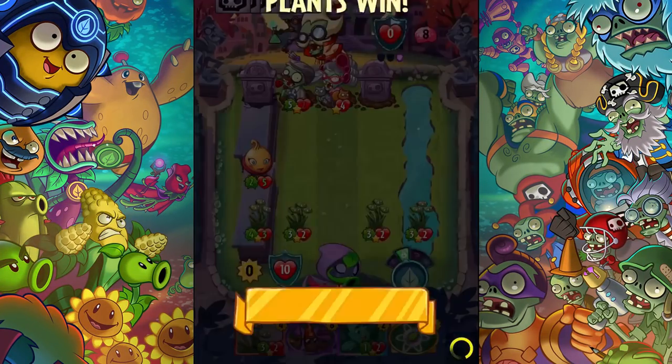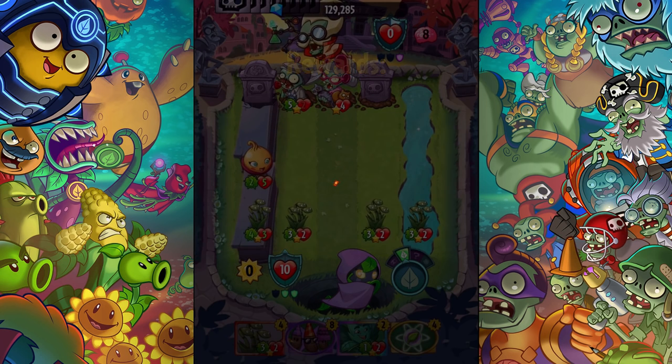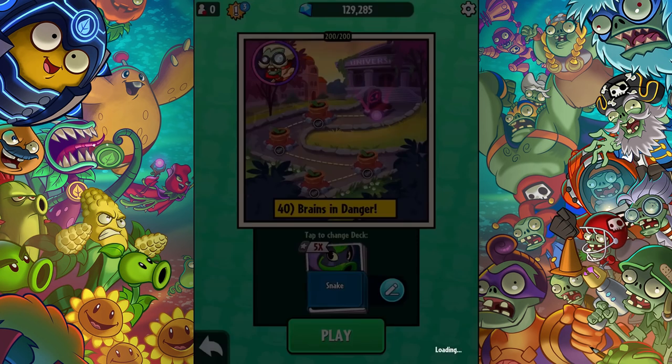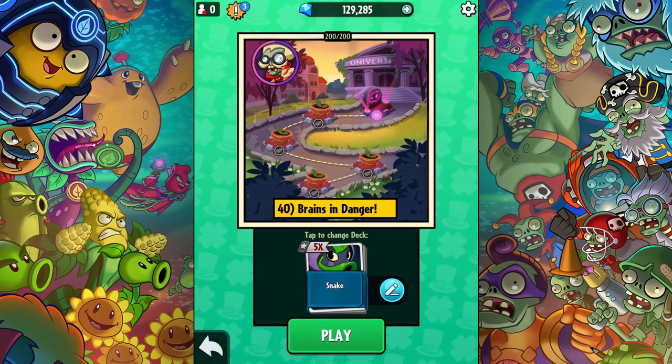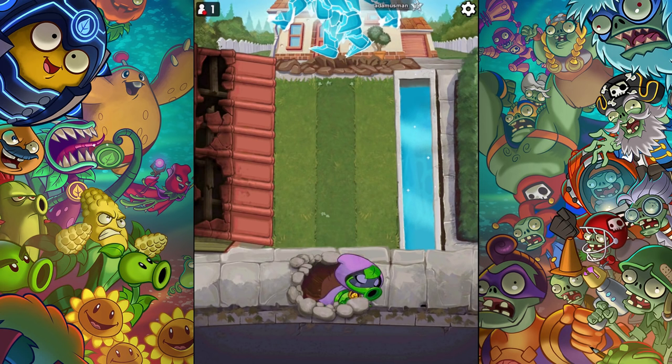That's the snake grass strategy right there. This deck is pretty versatile — the first victory didn't even use snake grass. Let's try it out in ranked mode. I have to credit my Discord server — shy janey suggested to use snake grass with muscle sprouts, and that's what got me started along this line of thinking because I really wasn't even thinking about using green shadow or even beans. It seems to be really really cool the way that works.